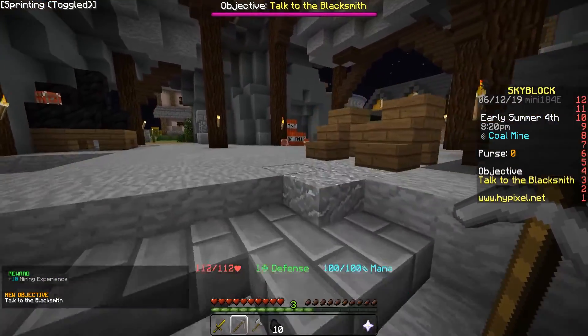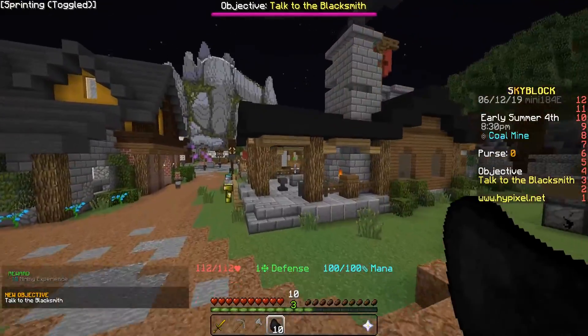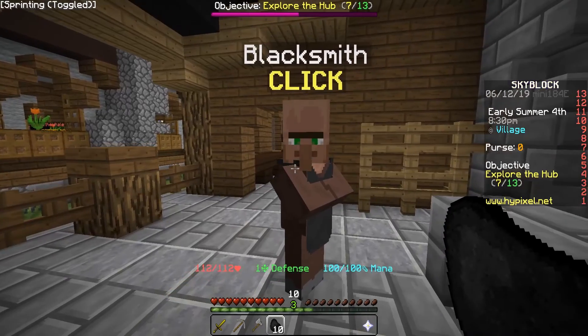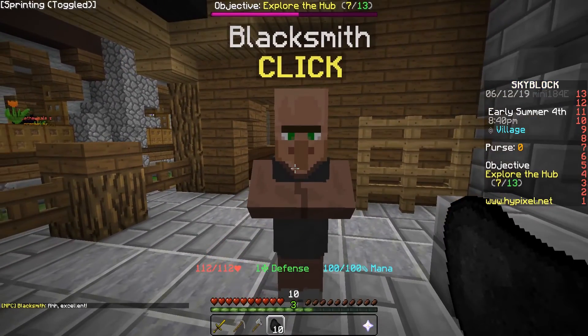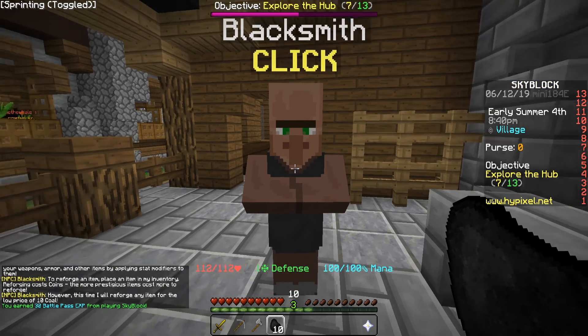Now I know the blacksmith is right over here — there he is, he just wasn't rendering in. Right-clicking him, I'm guessing I'm going to be giving him the coal. Excellent — reforge items allow you to do it. I can maybe reforge. Road sword — it doesn't look any different, does it? Wait, is there anything different or am I just tripping? It does do something, but I can't tell because I know it costs 10 coal.